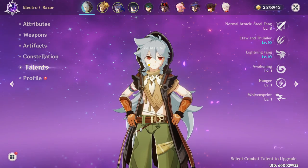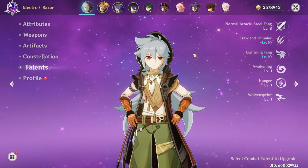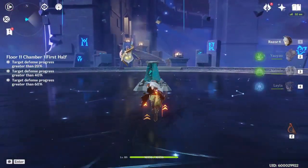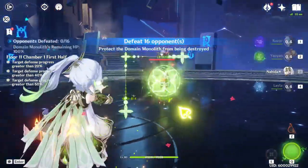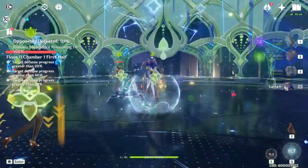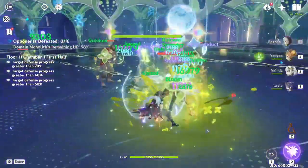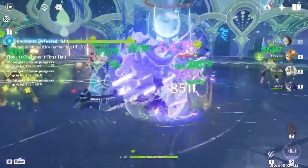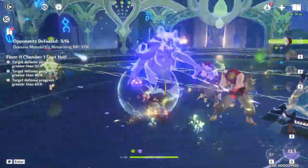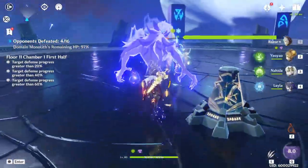This has allowed Electro to have a reaction that produces big damage numbers. Razor doesn't necessarily take the best advantage of that reaction, and a lot of people have noted that other characters do it significantly better. So what makes Razor more interesting? It's something like Hyperbloom, but I'd say the coolest part about Razor with Dendro is its ability to mix with Cryo.